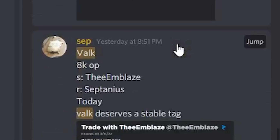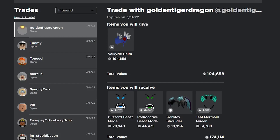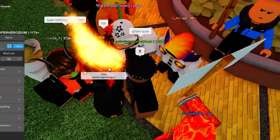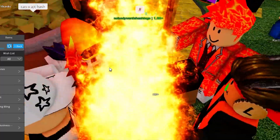Based on proofs, Valk is getting around 8k and the trade I have inbound is about 9k, so I'm going to accept it for the Blizzard Beast Mode, Radioactive Beast Mode, Core Block Shoulder Pauldrons, and the Teal Mermaid Queen. I've had this Valk for so long and I really just want to get rid of it. I'm happy to accept — I've literally had it for months now and I'm glad I could finally trade it off.